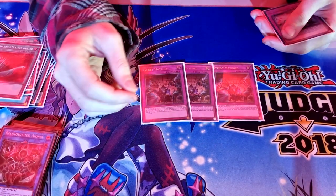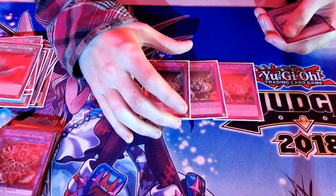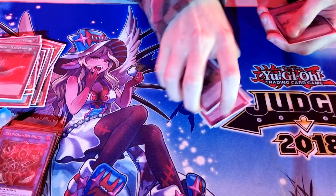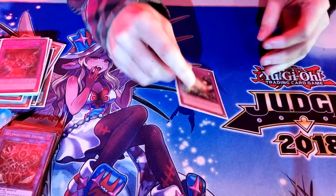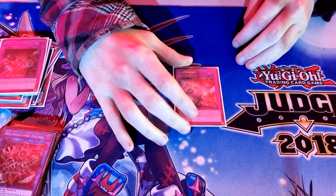Lastly, triple Evenly Matched — a really good card. You don't really need to have your battle phase set up; you can just Evenly your opponent and then do your going-first combo. Going-second maker too. Against Dinomorphia and Eldlich specifically, you just Evenly them and you win the game.